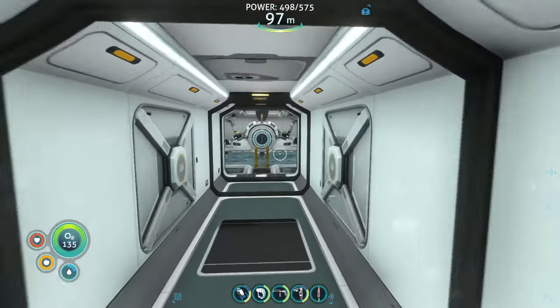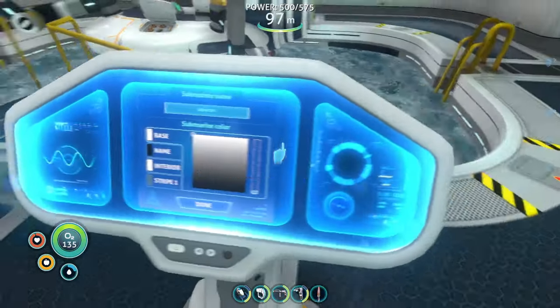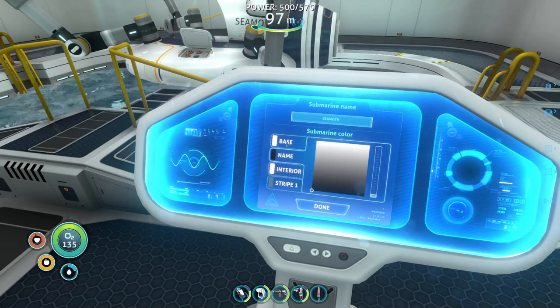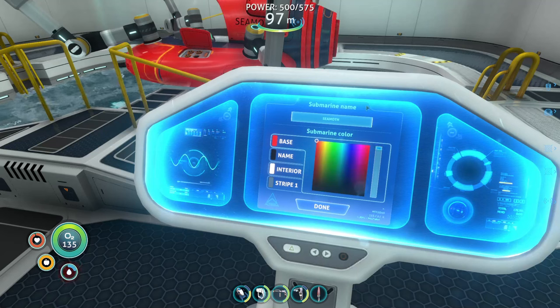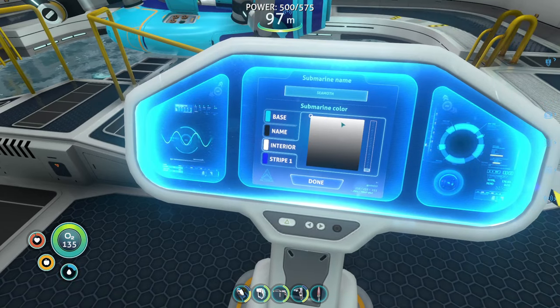Okay, grab some food and load up. One of you guys recommended some colors for the base — we were supposed to pick a blue. Cruising all the way up... light blue is what you said, with a dark blue stripe. That doesn't look bad at all! Nice. For the interior, we're going with a dark interior.